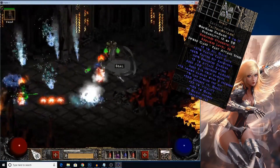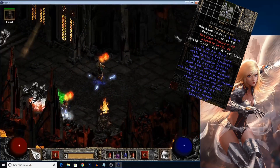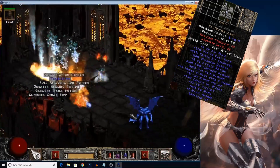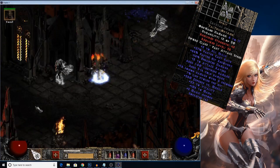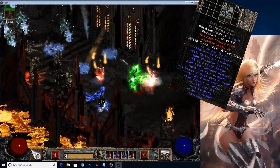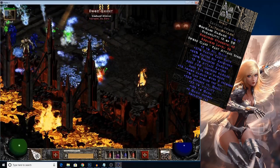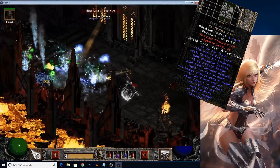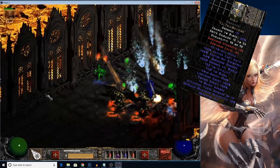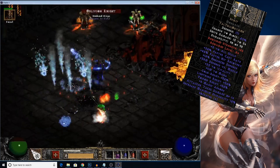Spirit can be made in both a Sword and a Shield, and oftentimes you'll see a Sorceress wielding both at the same time. It gives 2 to All Skills, faster cast rate, massive faster hit recovery, a ton of mana, and resistances. Spirit is freaking great — so much so that it's often the endgame shield for most Sorceress builds. You can find a Crystal Sword as early as Act 1 Nightmare with 4 sockets to make a Spirit. The sooner you make a Spirit, the better.